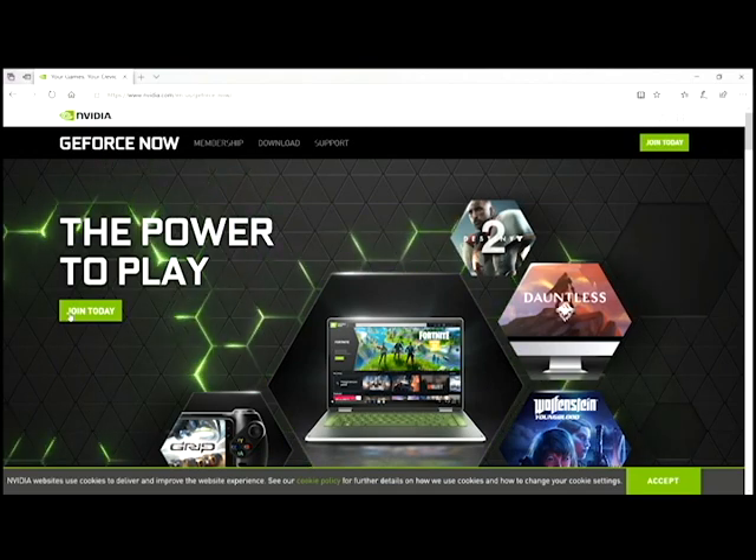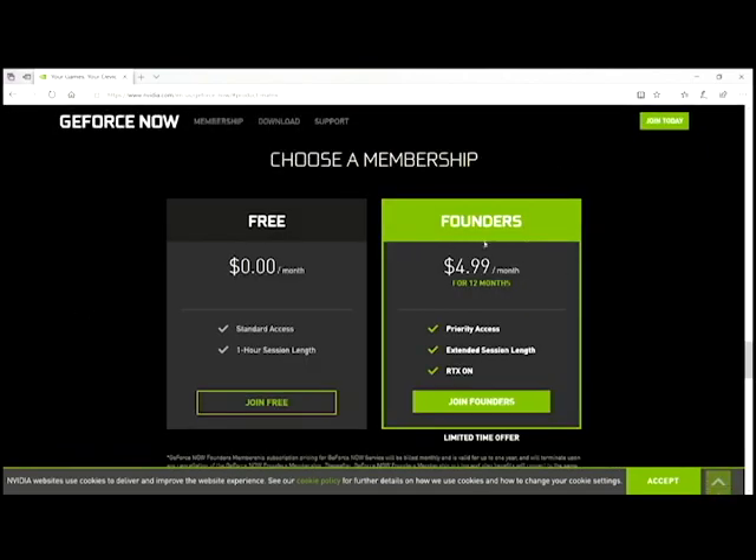Once you click that, it'll bring you to a page with two options: Founders or the free edition. Founders gives you priority access — it lets you launch Fortnite faster with no cap on how long you can play, and it gives you RTX on. With the free edition, you get standard access — it takes a little longer to launch and you only have a one-hour session length.